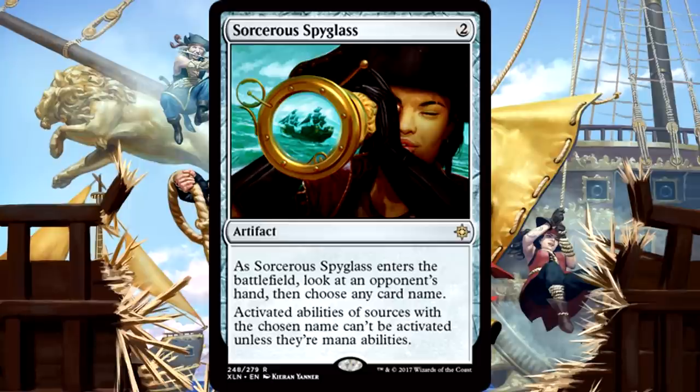That alone makes me love this. This is one of the hate cards we've been missing in standard. This is going to help keep crazy psycho-activated abilities in check. We could have used this 6 months ago, but now that it's here, we should be good. Sorcerous Spyglass is instantly standard-playable as a sideboard staple. The more solved the format is, the better the Spyglass gets. This is a nice card.